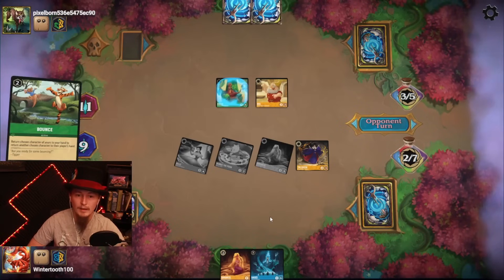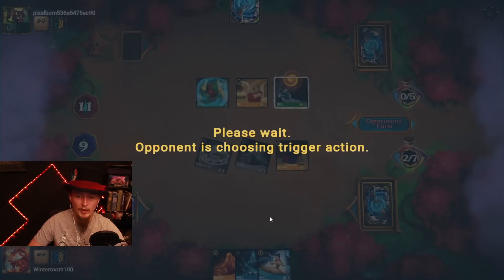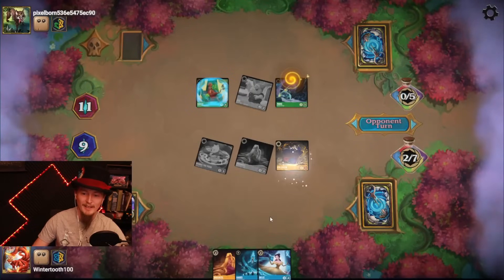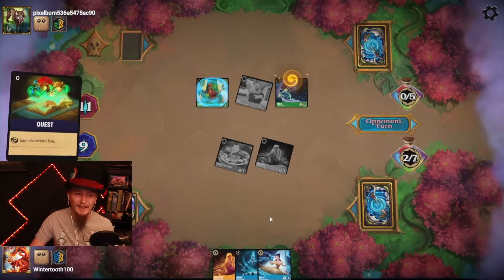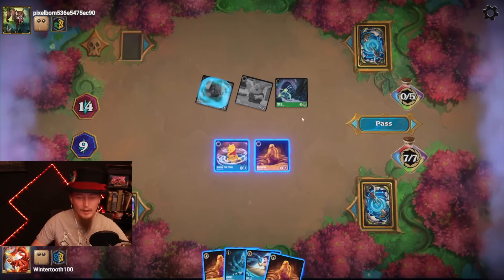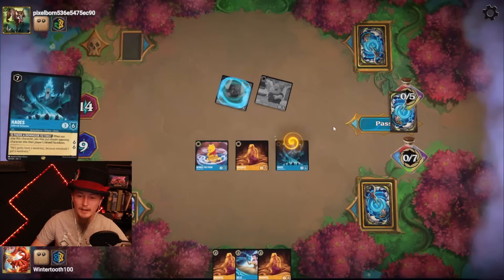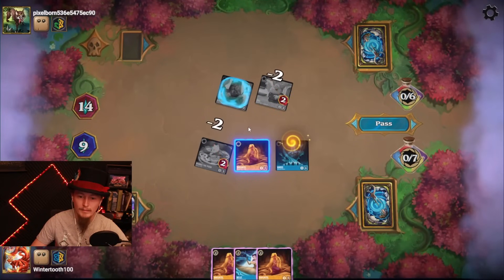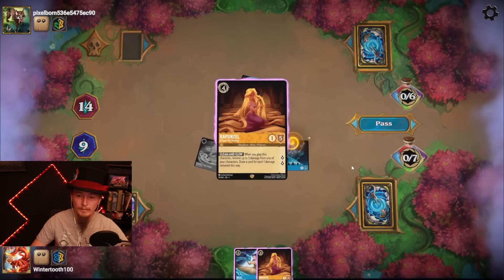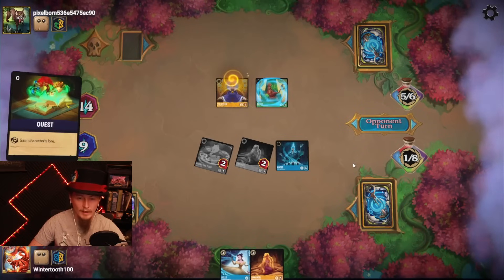They're gonna quest. You gotta bounce Belle — I think that's fine. I think you were supposed to bounce the Queen. Interesting — good play, opponent, good play. Still can't target and I don't have enough attack power. They're gonna go to 19. I'll take out the dock, I'll Hades the Panic. Little Queen not so bad.